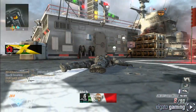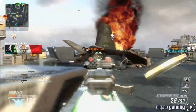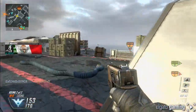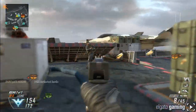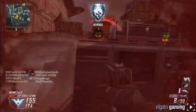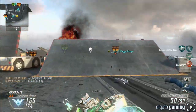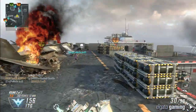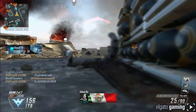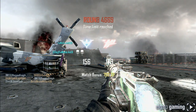Then we get to submachine guns. We have the Vesper, which kind of felt like the Vapor. Then the VMP — fully automatic SMG with strong damage output at the cost of a smaller magazine. There's also the Weevil, which I have gameplay for — it's a bullpup design, fully automatic with a large magazine, though the damage wasn't as strong. Last but not least, the Cuda — steady fire rate with balanced recoil, more of a mid-range SMG.